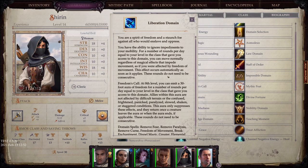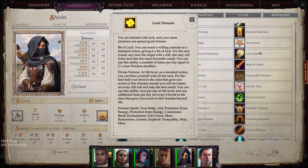Freedom's Call: at 8th level, you can emit a 30-foot aura of freedom for a number of rounds per day equal to your level in the class. Luck Domain: You are infused with luck and your mere presence can spread good fortune. Bit of Luck: you can touch a willing creature as a standard action — for the next round, any time the target rolls a d20, they may roll twice and take the more favorable result. Divine Fortune: at 6th level, as a standard action, you can bless yourself with divine luck — for a number of rounds, you roll twice on every d20 roll and take the best result.